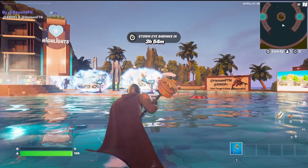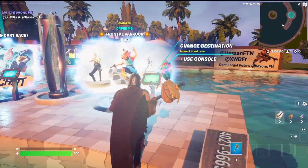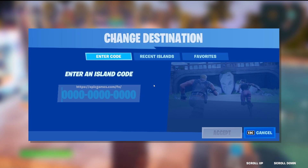So first, you're going to want to go run into Creative and find your nearest console. You're going to type in the code — the code is 3258-2862-4237v15. You can pause it here, or it's in the description down below.